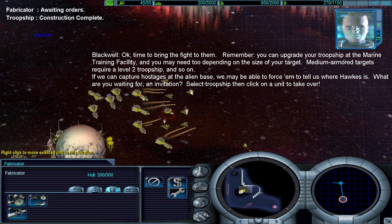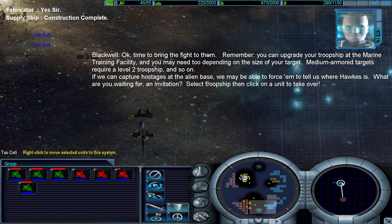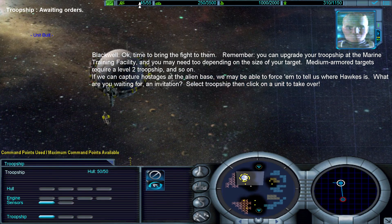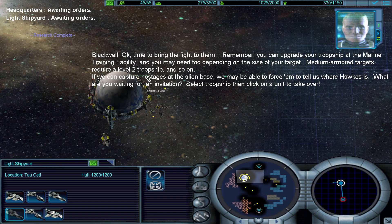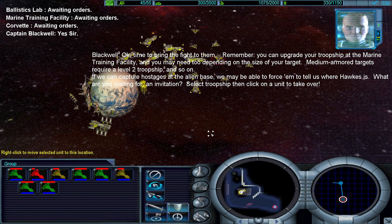Time to bring the fight to them. Remember, you can upgrade your troop ship at the Marine training facility — and you may need to, depending on the size of your target. Medium armored targets require a level two troop ship, and so on. If we can capture hostages at the alien base, we may be able to force them to tell us where Hawks is. What are you waiting for, an invitation? Select troop ship, then click on a unit to take over.